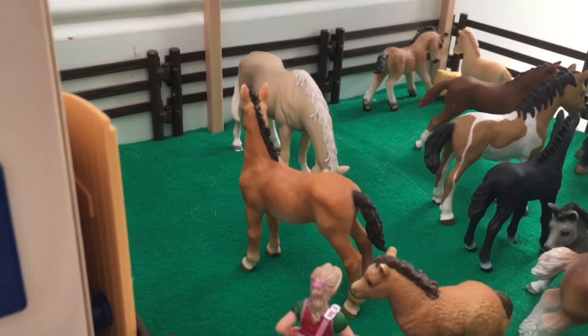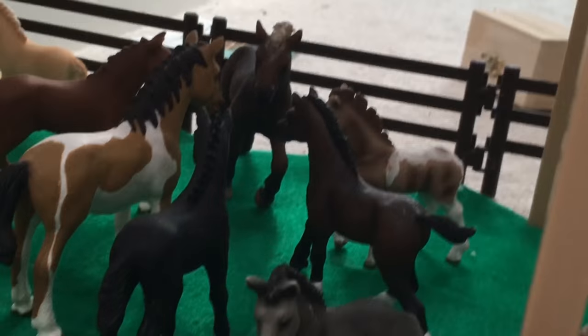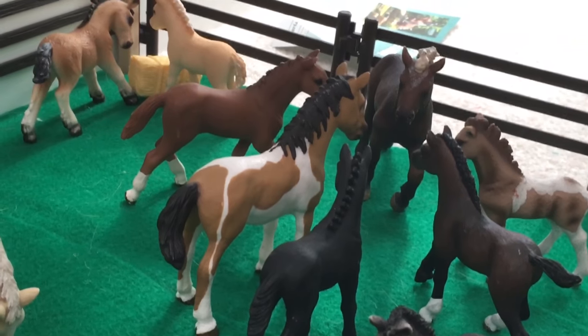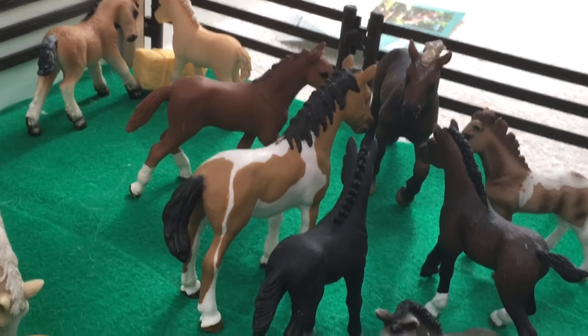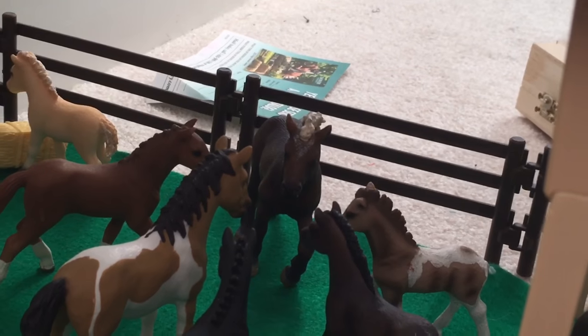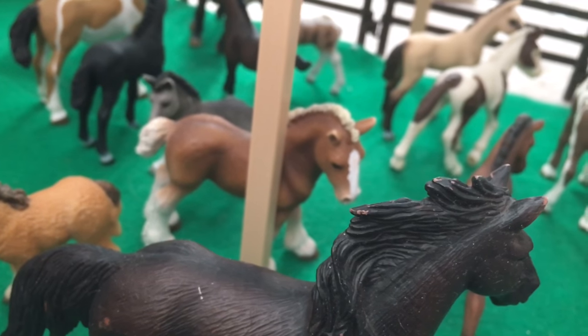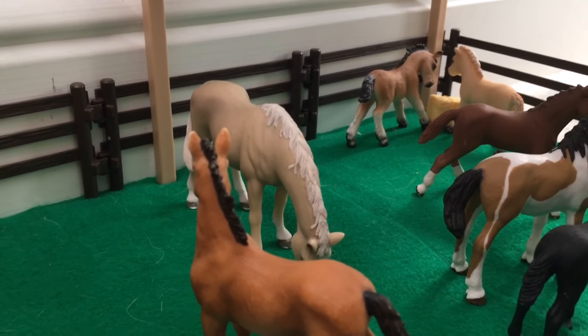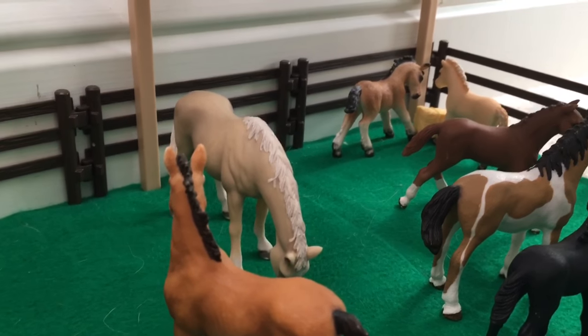We have Hannah, our Tennessee Walker foal. And then Beauty, our Lipizzaner filly. Back there we have Shelby, our Hanoverian foal. Then we have Lakota, our Pinto yearling. We have Forest right there, who is our Black Forest yearling. And here we have our Clydesdale yearling, whose name is Pagans. And then last but not least, we have Lilac, our Akatiki mare.